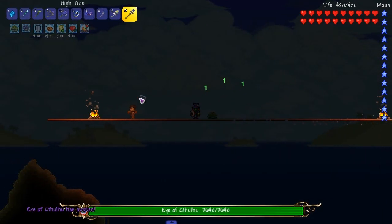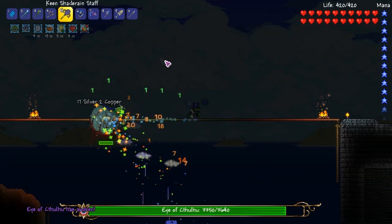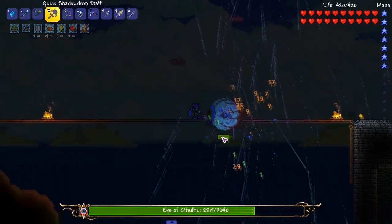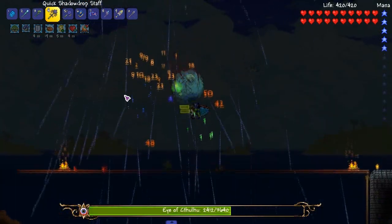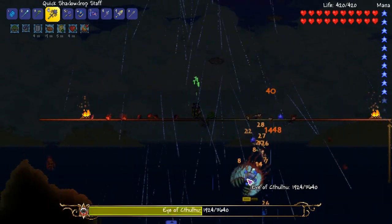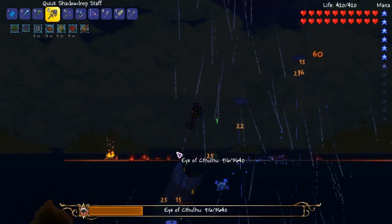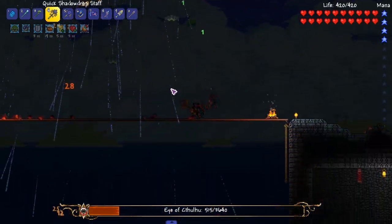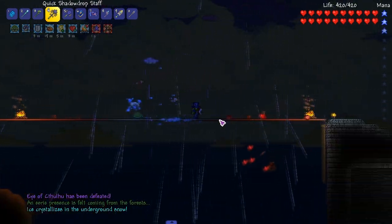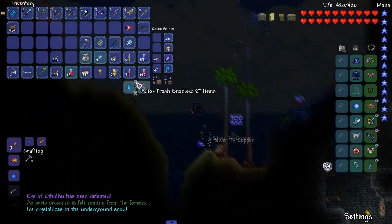Alright, let's send the episode off — just fight some Eye of Cthulhus. Might as well — with what though? I don't wanna use this but I wanted to do it with this. Hit me, thank you. Just make it rain! When chests give you Eyes of Cthulhu, you might as well fight them — that's free gold. I'm just literally making it rain.